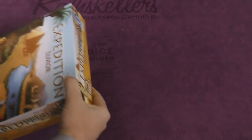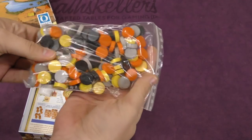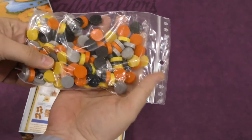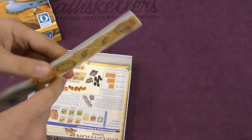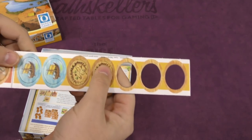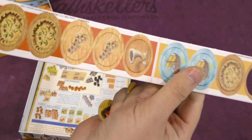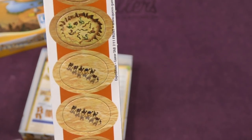Let's see what's inside this box here. A bunch of yellow, gray, and orange discs. Bags. Some tiles here. Circular tiles. Boats. Cyclone. Caravan.